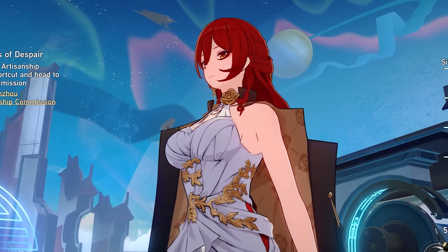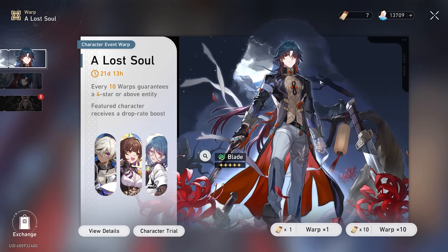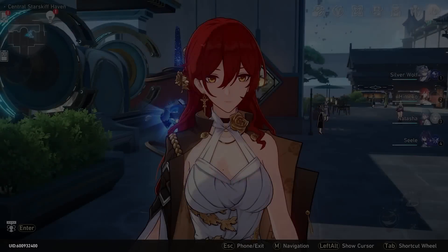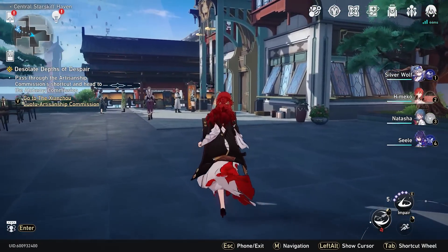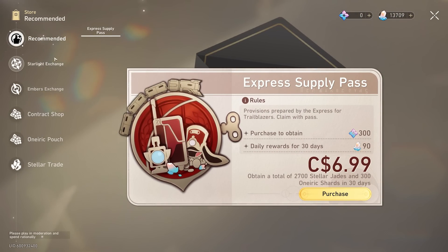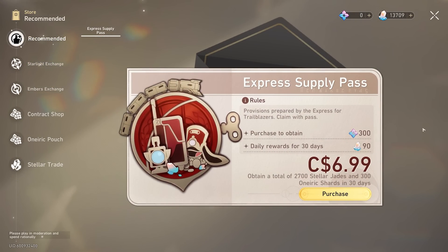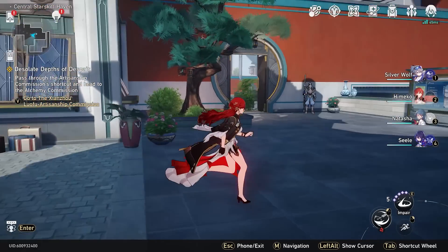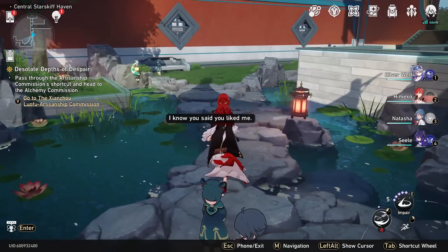Hello everybody and welcome back to another video. Today we're going to be wishing for the new character Blade. 1.2 is here and with it comes a brand new character Blade. I've been debating for a while if I actually want Blade or not. I didn't make the final decision until this morning. I'm going on this whole free-to-play journey, trying to keep my money mainly to the battle pass and express supply pass instead of buying gems. I convinced myself up until this morning that I was gonna save for Kafka, but rethinking it, I think I want to go for Blade today.